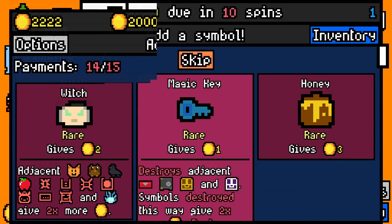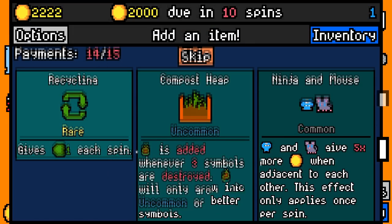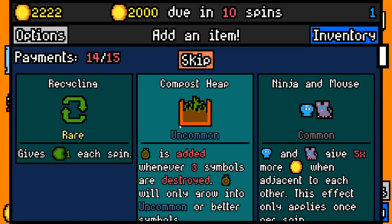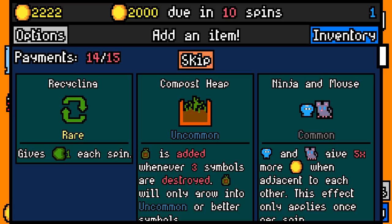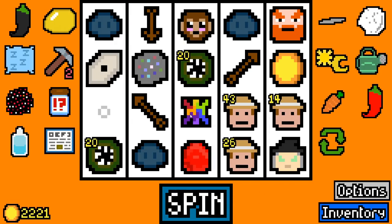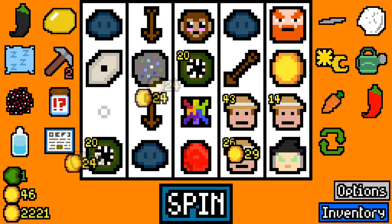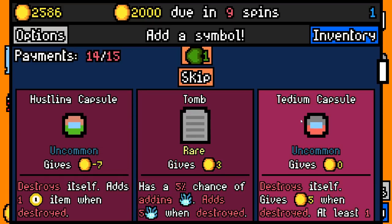Maybe if we're super lucky we can get something great. I could pick recycling. I really want to pick compost heap, but we have nothing to remove the fruits and stuff. It would be really fun though — I kind of want to do it regardless. But I won't. I'll get recycling. This is where the next spin we get like a pirate or something, and then I get super excited about compost heap and then not having it. But that will be a build for a later day.